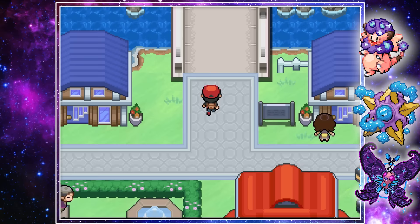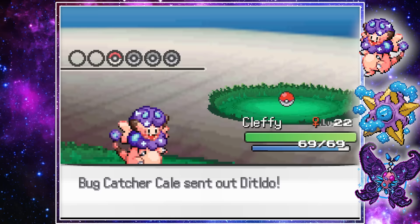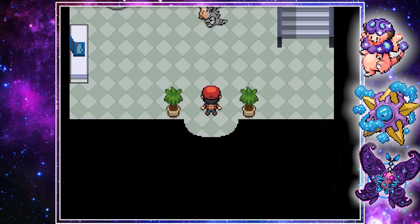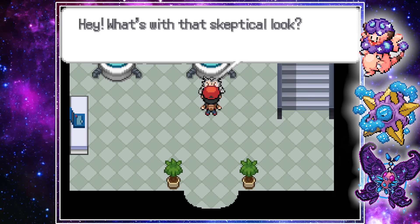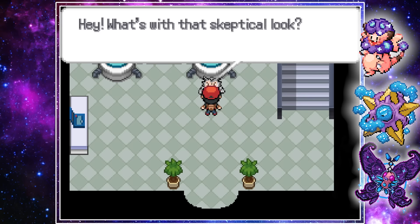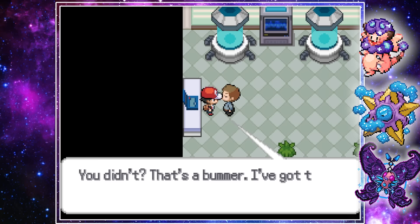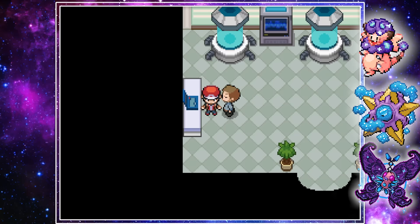Some of the fusions on Nugget Bridge were awesome, like a Double Weezing and a Buff Victreebel — I think we might have to do a Buff Fusions only run at some point. Eventually we ran into Bill and his lab, where he had just fused himself with a Rhydon — a criminally underrated Pokemon. He didn't have any way to unfuse himself due to his massive Rhydon fingers, so we lended him a hand and helped him unfuse. As a gift of gratitude, he gave us a ticket to the SS Anne.